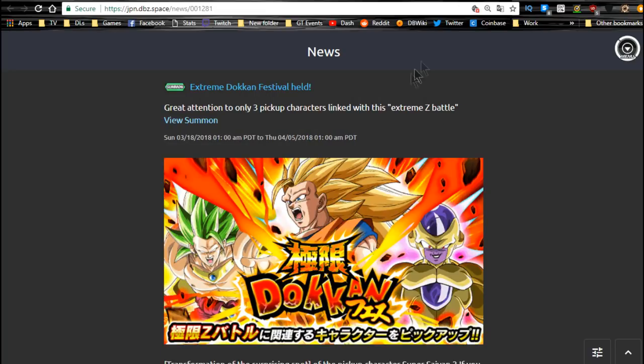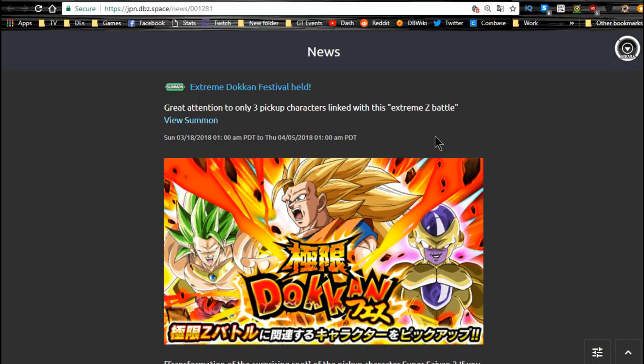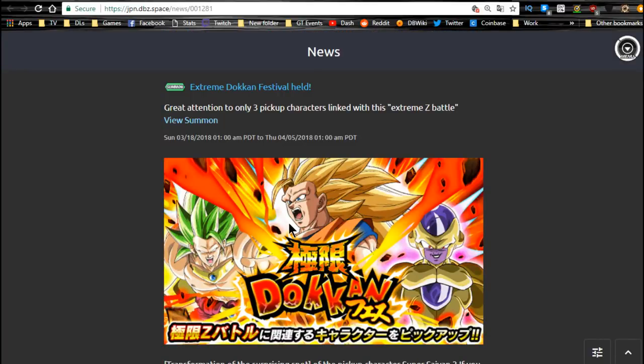You have the same banner available on the JP side for the Extreme Z Awakening units — Super Saiyan 3 Broly, Super Saiyan 3 Goku, and the Tech Frieza. These are really good units. If you happen to have that Goku but haven't Extreme Z Awakened him yet because you don't have those units, this might be the time to pull. It runs until the 5th.